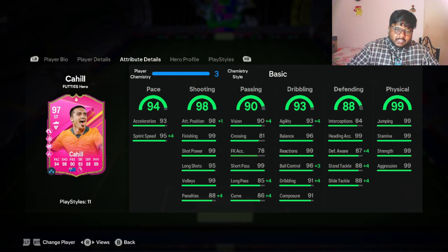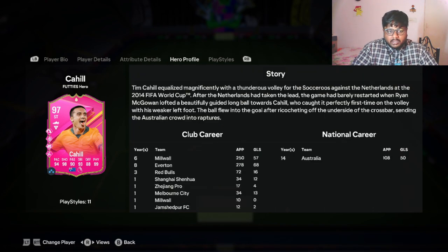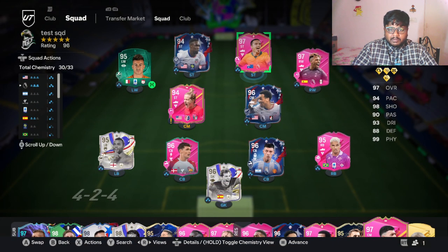You can pause the screen to see Tim Cahill's stat boosts: plus four in sprint speed going to 99, plus four in defensive awareness, sliding tackle, and standing tackle, plus four in dribbling and plus three in ball control, plus four in agility, plus four in long pass, curve, and vision, plus four in penalties, and plus one in attacking position. I'll be using him at right striker.